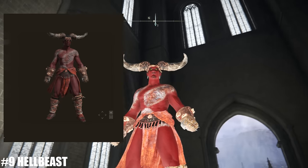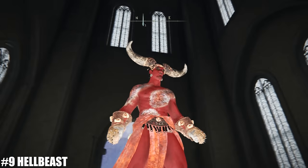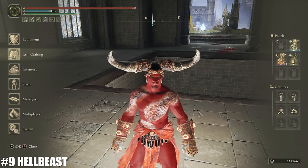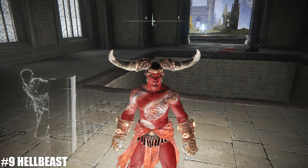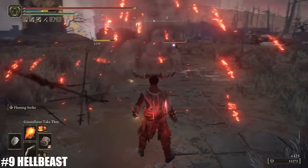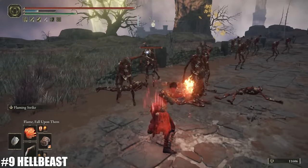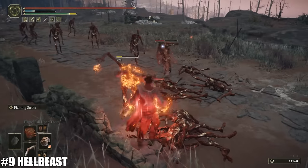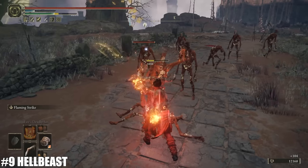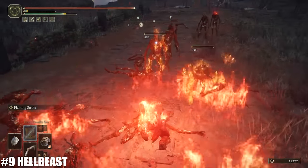At number nine, we have a submission by Hellbeast with a character he also named Hellbeast. The lore is that he's just a demon, and honestly that's perfect because this guy looks awesome. I love theme-based builds, and this one nails the demon theme — it's red, and red is a soft spot for me. The set is the great horned headband from the ancestor follower, the omen gauntlets from the Dung Eater set, and the rotten duelist greaves. The Three Fingers burnt onto his chest is a very nice touch, and the yellow eyes make him look very demonish. 10 out of 10.